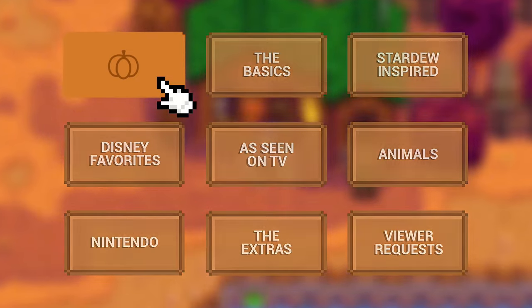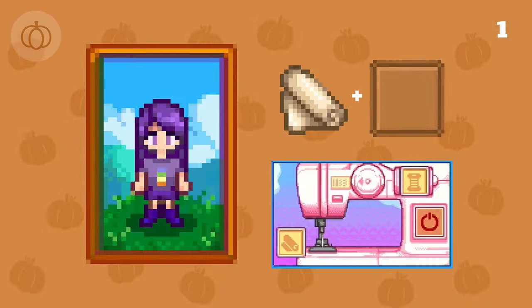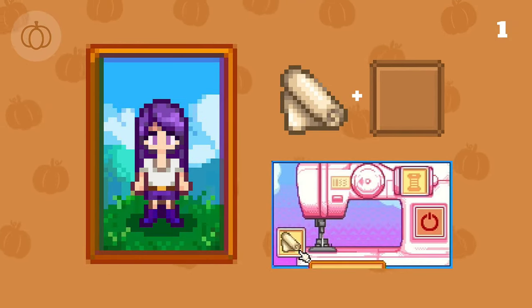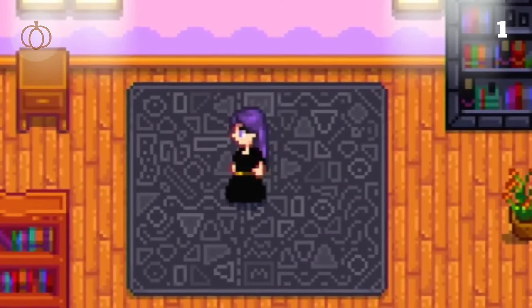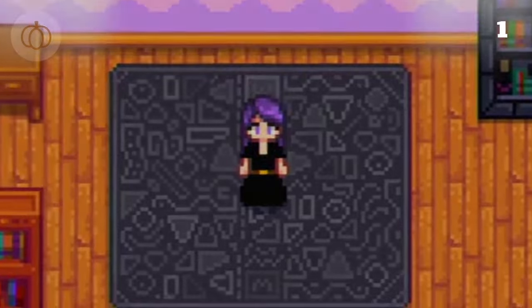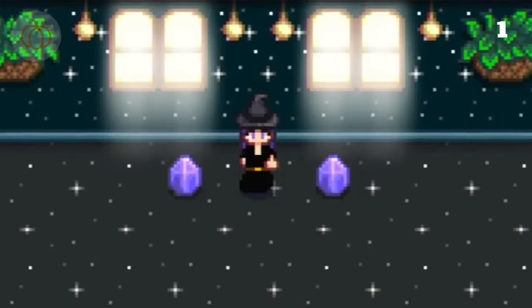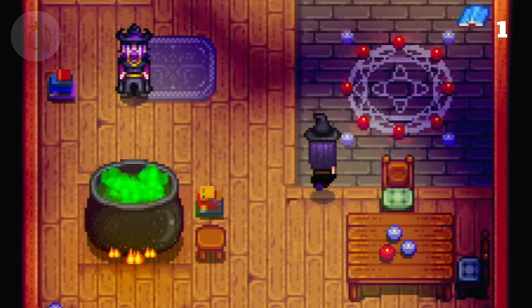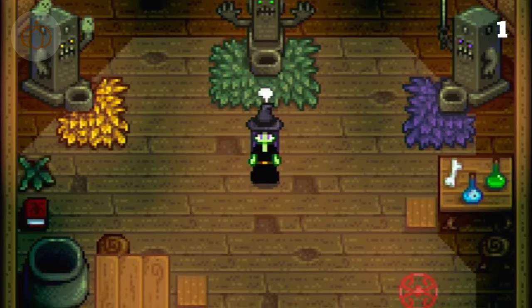We're starting off with a Halloween classic: a witch costume. We'll pull out the trusty sewing machine to sew our top with cloth and a cauliflower, and our bottoms with cloth and a sunflower, dyeing both a matching black. And just like that we have our witch's dress. Coming back to the sewing machine, we'll add a golden pumpkin alongside our cloth to complete the base. Then we'll head to the Shrine of Illusions in the wizard's basement for a little Elphaba makeover as the final finishing touch.